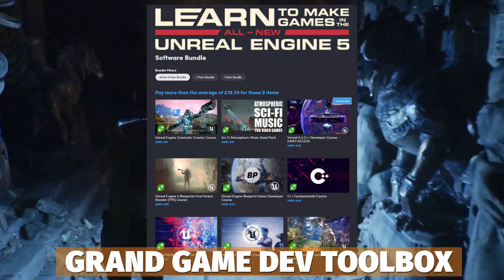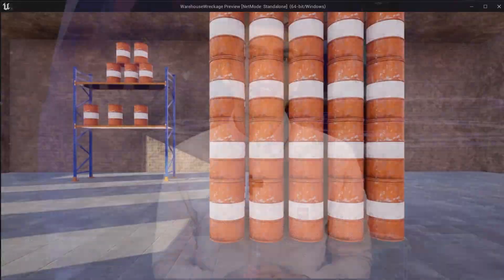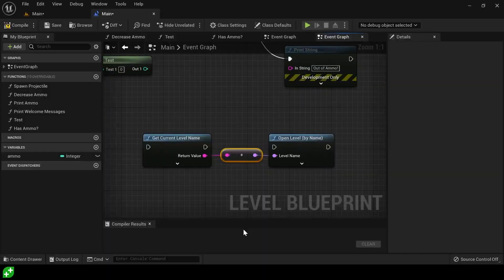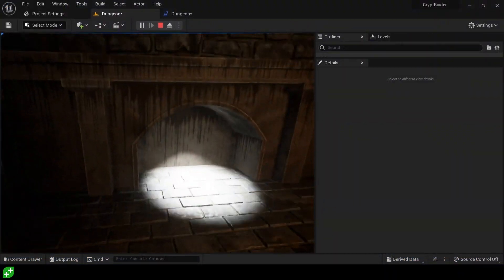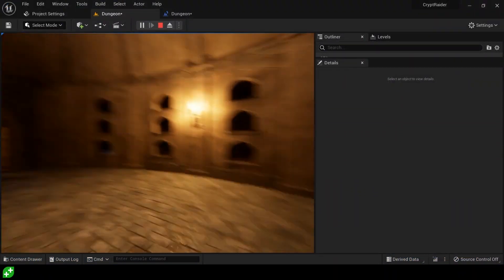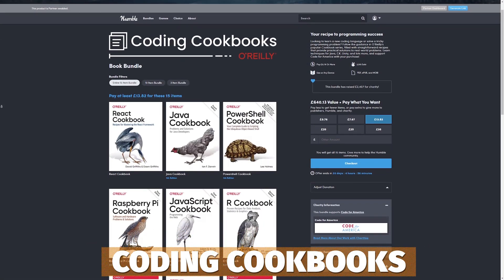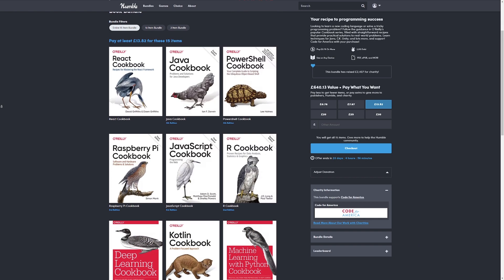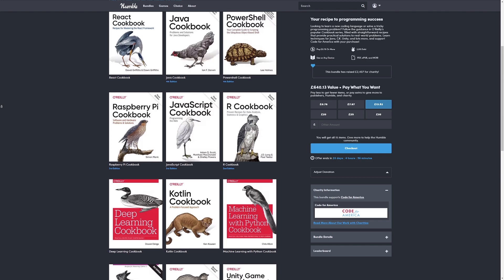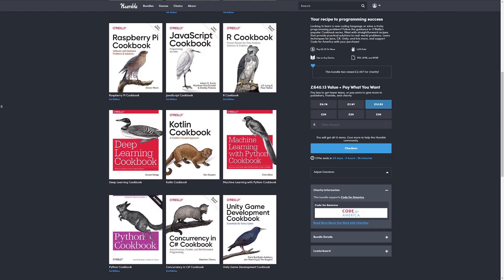For those interested in getting started with Unreal Engine, there's the Learn to Make Games in Unreal Engine 5 bundle for around $23, which includes nine different bundles covering effects, blueprints, multiplayer courses, VR development, fundamentals of design and an atmospheric music asset pack. The last Humble Bundle item is the Coding Cookbooks — 15 different books for around $16, covering Unity, JavaScript, Python and all the different specific coding languages.